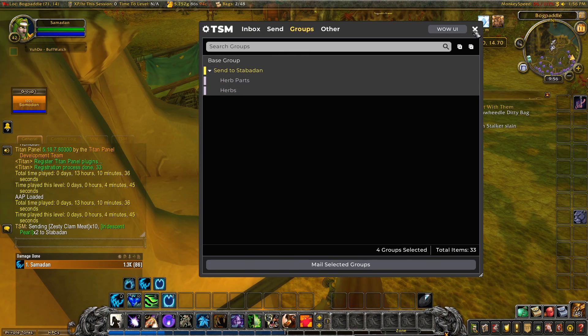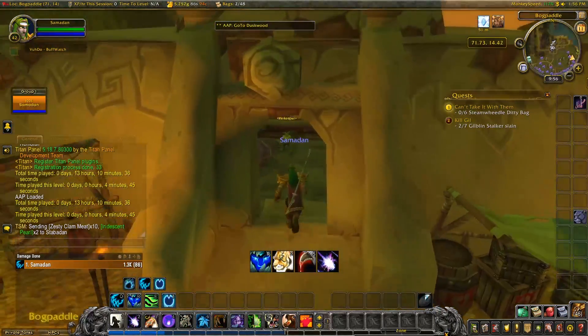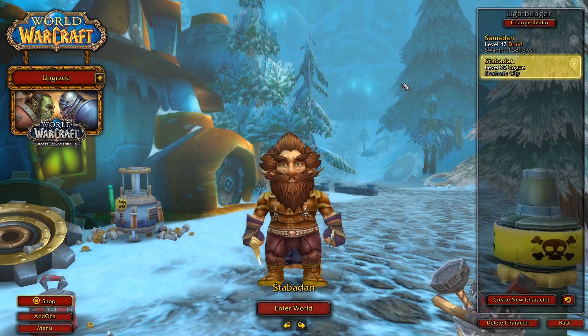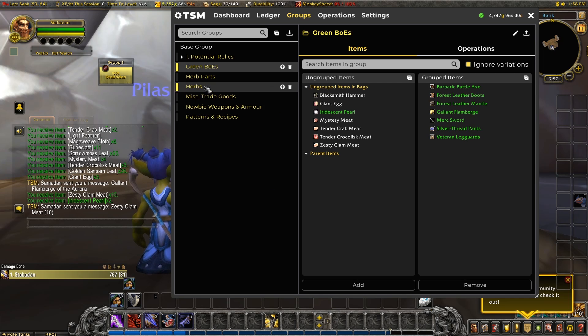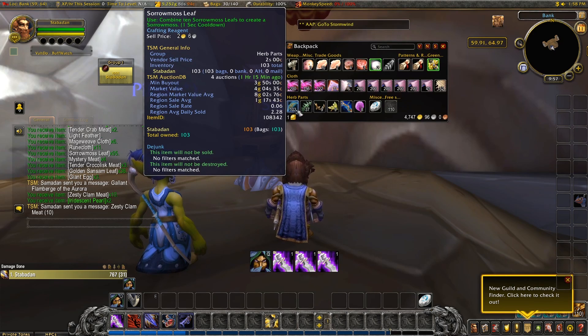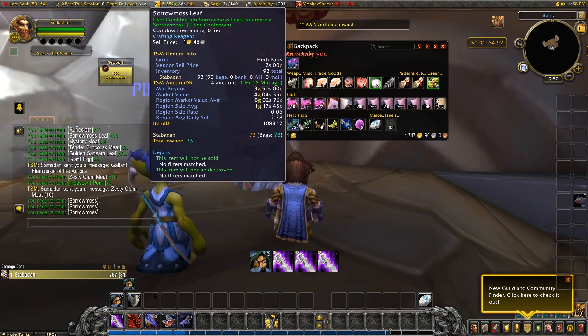That's better. Now we can park ourselves in a rested area, and we're all ready for another adventure later on without having to take any long flights. Jumping back over to Stavadan, we can pick up all the mail and start organising our selling profile. The green BOEs go here. Trade goods go here. We also have some more herb parts, so I can collect those up and combine them, ready to sell as full herbs.